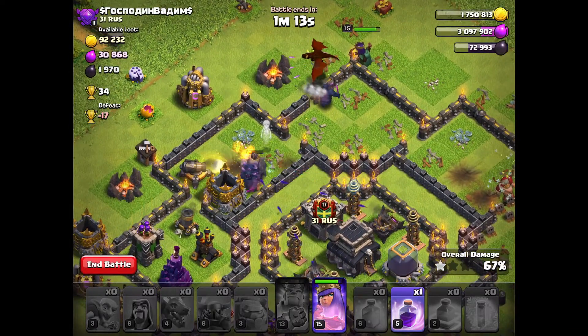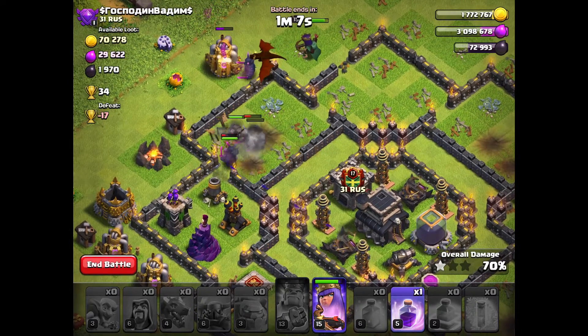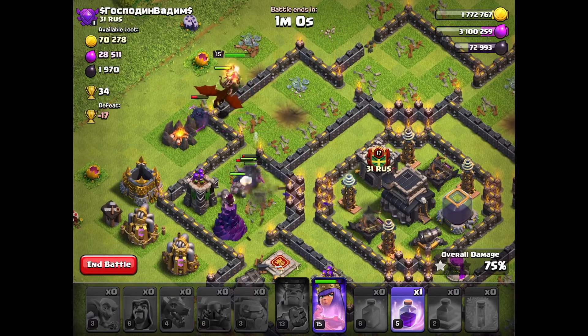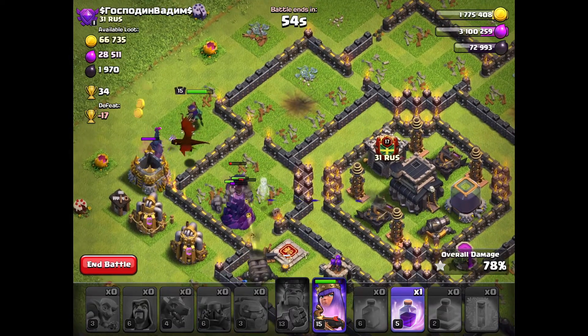They're all at low health, literally. That little middle area is good. If it was full of Inferno Towers at level 10, I would not have tactical — neither level 1, 2, or 3, any level, whatever I did. I would not have won, because that middle was just too good, to be honest.